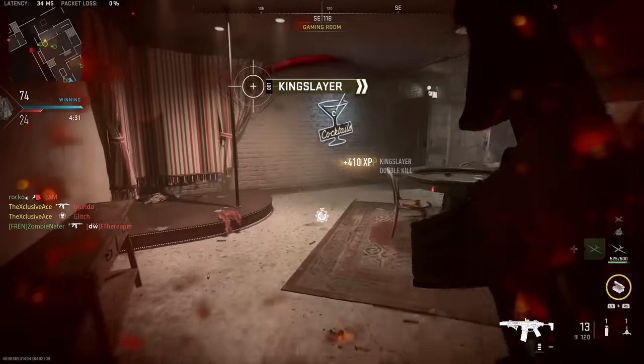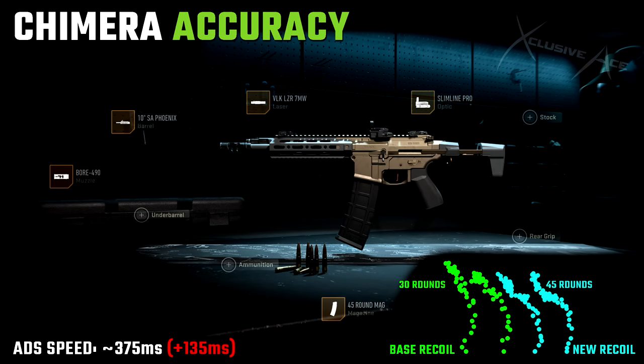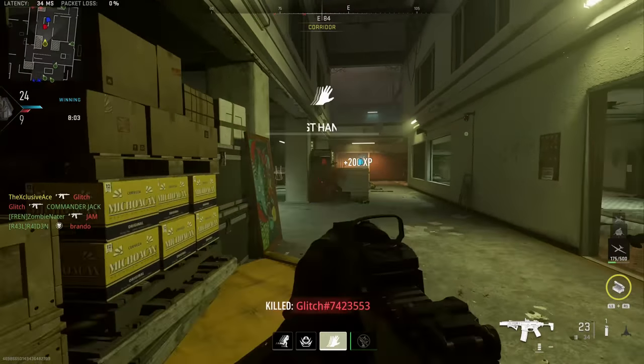The second build is more niche — an accuracy build designed for longer range engagements, also solid in semi-auto mode. We're using the SA Phoenix barrel, which unfortunately does hurt aim down sight speed significantly at 375 milliseconds, so you don't want to be rushing around with this. We again have the Bore 490 muzzle, the VLK Laser 7 milliwatt, the Slimline Pro optic, and a 45 round mag so you can pick off multiple people even at longer ranges. Recoil looks really good even firing 45 rounds, with a lower overall magnitude than base. The only real downside is the slow ADS speed, which can be compensated with a play style adjustment.